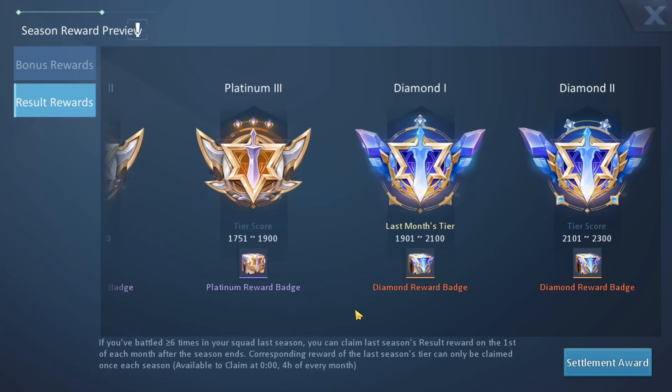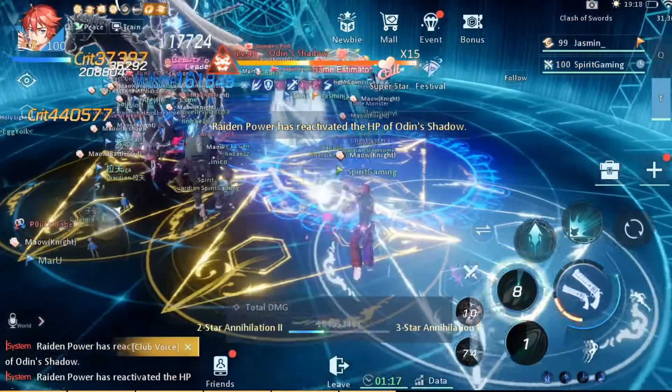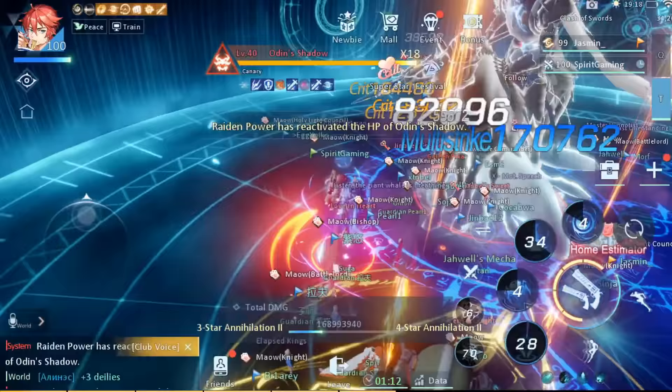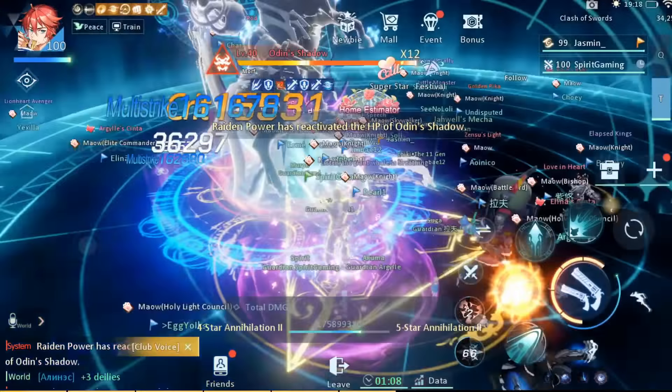As you can see, you get a lot of cool stuff. If you reach, for example, platinum one, you can get this stuff. So yes, you do get a lot of nice rewards from letter of honor too. Even if you're a free-to-play, try to get to platinum one and you will do fine. But thank you for staying in this video for this long, and at this point I will talk about the best way to make diamonds. But it requires grinding and time.